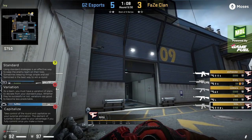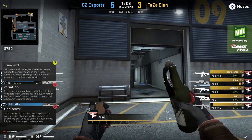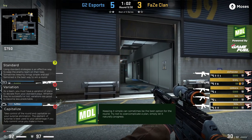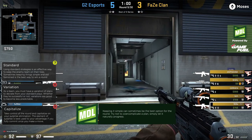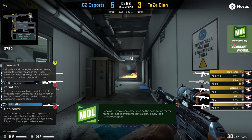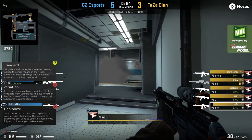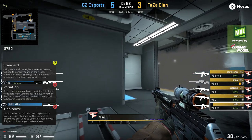You can see Nico here lining up a smoke for the left side of ivy and a molotov to the right side. As the CT smoke clears, he uses these to push up safely down the train because no one can peek on either side — you either take damage or risk coming through the smoke as an AWPer. This is the standard take.